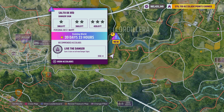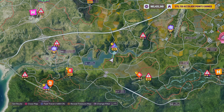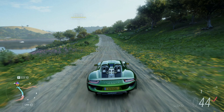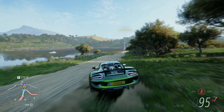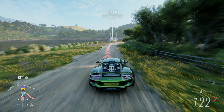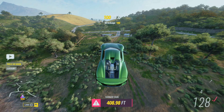What you're going to have to do to complete this is go to the evolving world danger sign called Salto de Rio — it is right here. This is exactly what's pictured in the treasure hunt. You want to start pretty far back and just full send it, and no one should have any issues. There's no excuse for you to not get 3 stars for this danger sign.